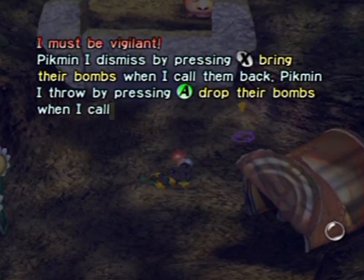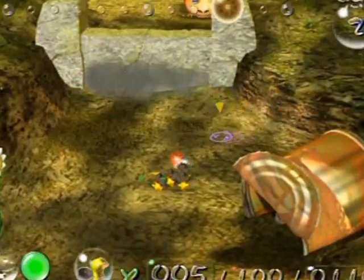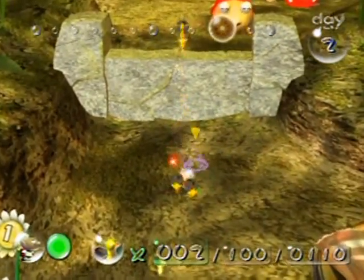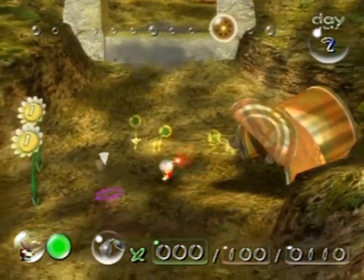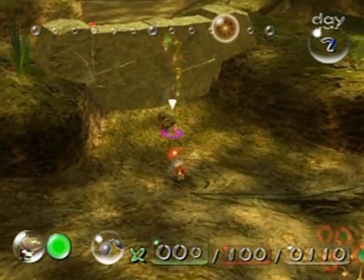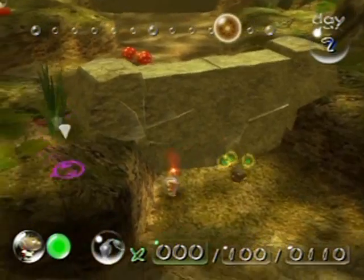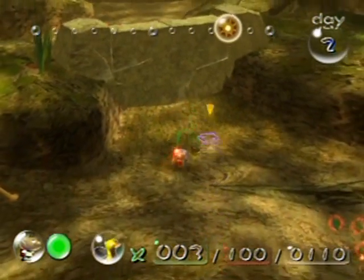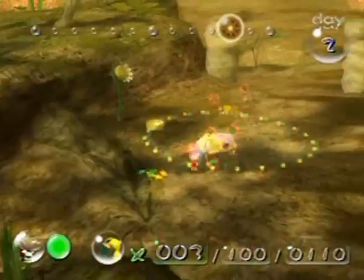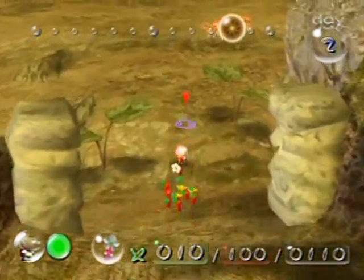Olimar is learning all this — just got to make sure those Bulborbs don't wake up. You see: the one without a bomb rock goes off to the side; the others go into their own pile. I'll throw two more over there — it only takes three bomb rocks to knock down this wall. I'm going to throw three Pikmin at it, dismiss them, and there we go — that breaks down the wall!